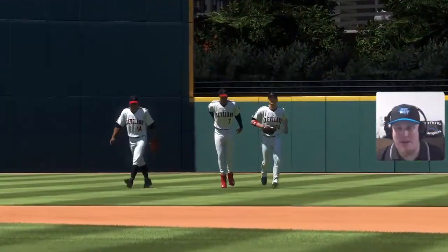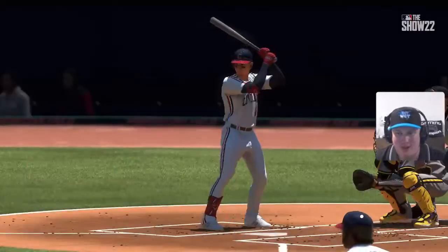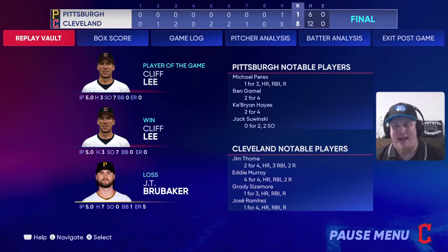Cleveland walks away with an 8-1 win. Legends came up big: home runs by Thome, Sizemore, Eddie Murray, and Jose Ramirez. Player of the game is Cliff Lee with the win. We got to pitch with Blyleven and Feller as well — all legends showcased. Next up is the Colorado Rockies with Larry Walker, Dante Bichette, Vinny Castilla and more. Thanks for watching — more content on YouTube and Twitch. I'm ACKingpin27, stay safe!